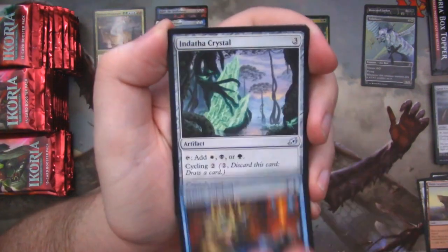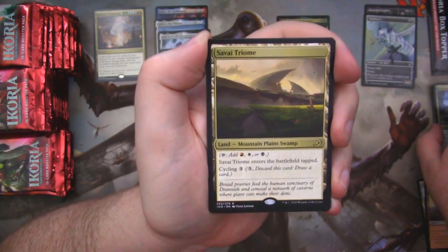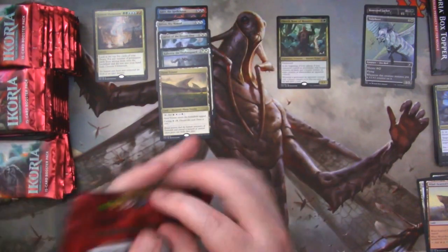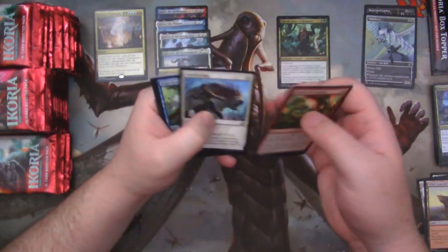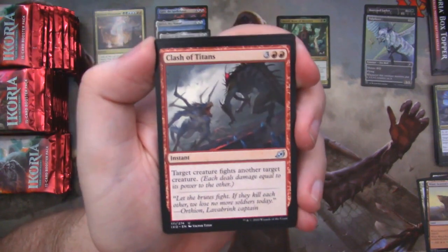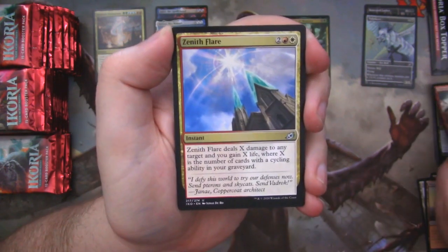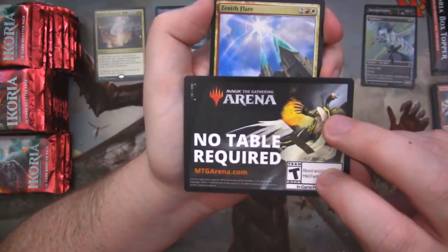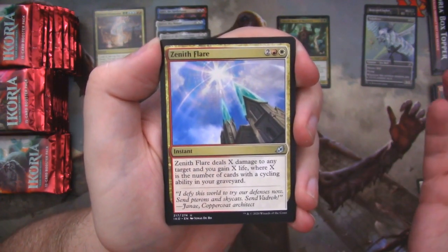Looking for those alt arts, not seeing them. Mystics of Duel. Indatha Crystal. Channeled Force. And our first Triome — not an alt art Triome, but our first Triome. And our first garbage ad card. For those of you who missed it, I did an opening of a fat pack from Morningtide and talked about the tokens and ad cards, because the old ad cards from sets like that have ads on them but they have useful information on one side. Why did they have to make these double-sided with the same information? You're completely ruining your chance of having essentially additional free ad space.